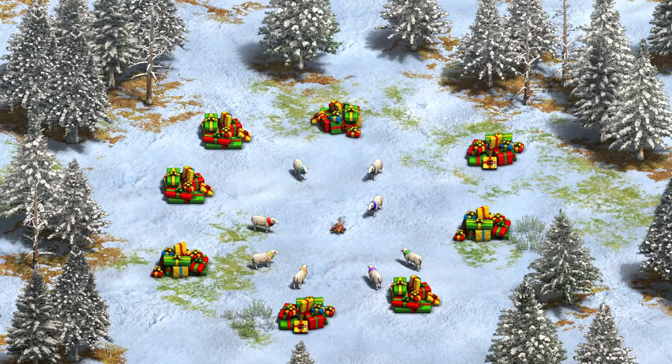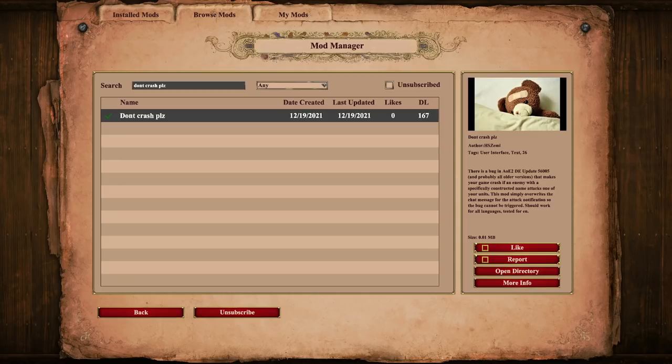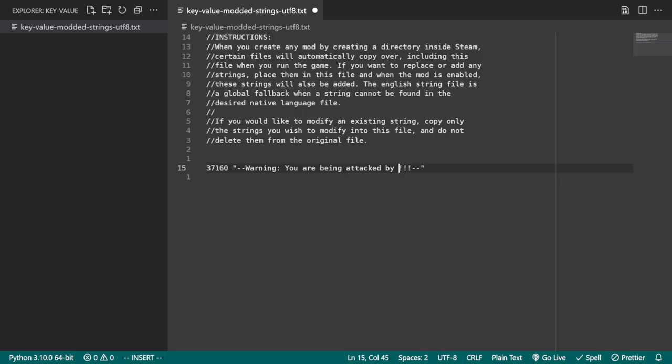While this bug is a fairly simple thing to fix, it unfortunately was discovered while the development studio was taking its holiday break. In the meantime, we released a mod to address the issue. Turns out removing the %s from the you-are-being-attacked string is sufficient to avoid the name insertion causing the crash.